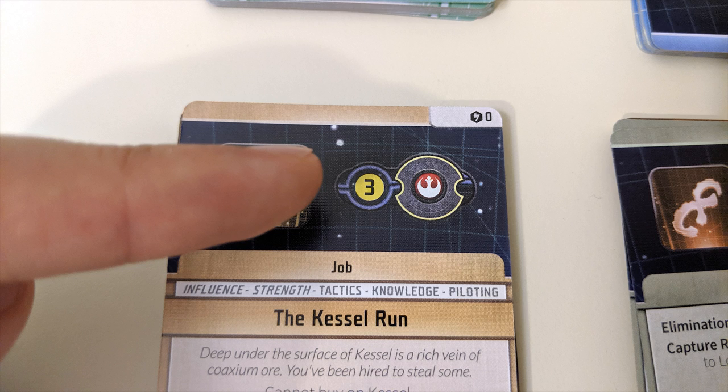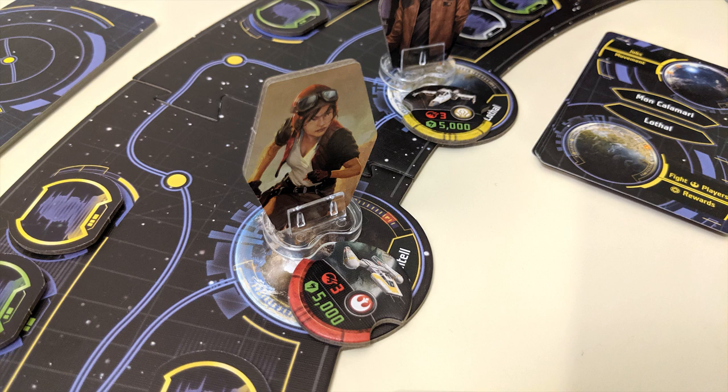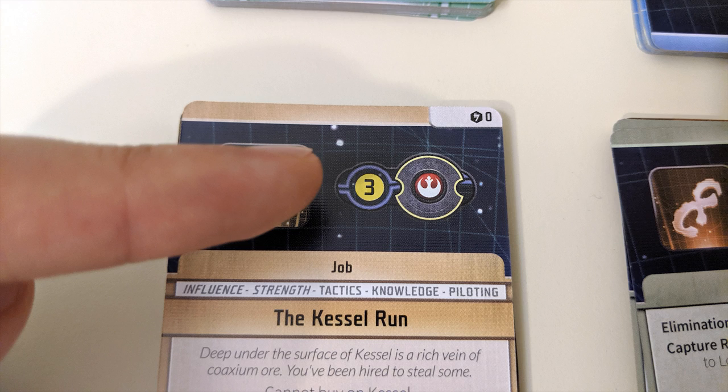This relates to one of those four patrol ships which start at the edges of the board. The patrol of the associated faction will move that number of spaces towards the active player immediately. If there's a choice of two paths then the active player decides which one the patrol takes, unless the patrol is able to reach that player in that number of moves — then it will always move to their space if possible.